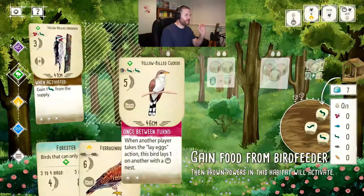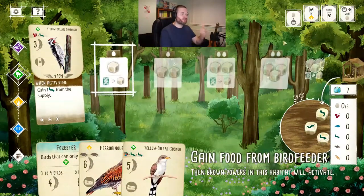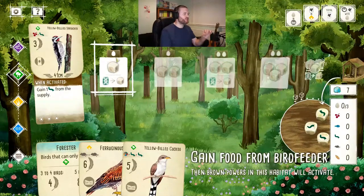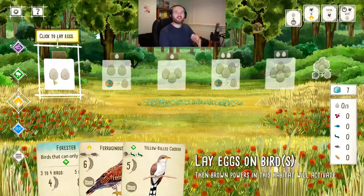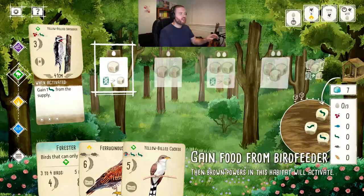My opponents play, then it comes back to me. I need to get more food to play my other birds. The more birds you play in an area the better, because you activate from the first empty space left to right. Right now I activate the second space, which gives me either one food or I can exchange a card for a second food. As you cover more spaces and activate further right, you get more and more - it gets better as you go along.